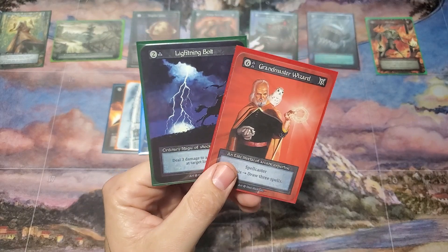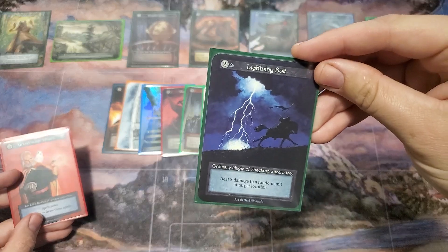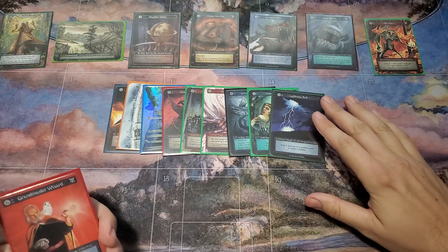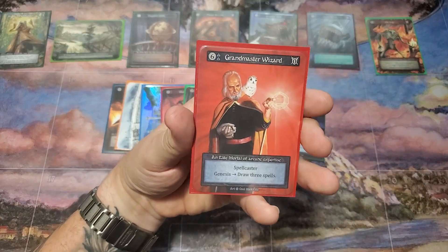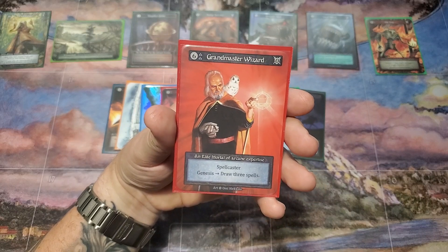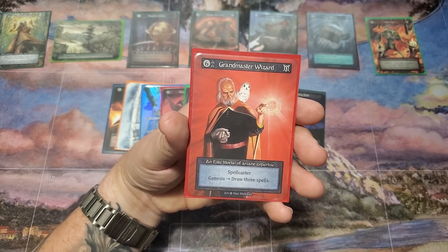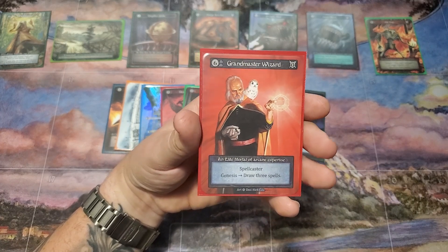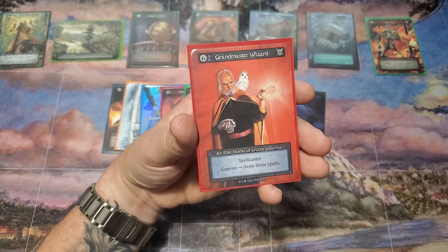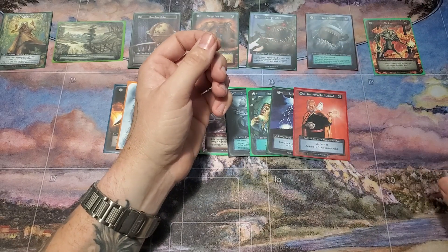For air: Grandmaster Wizard and Lightning Bolt. Lightning Bolt is very straightforward — just a good burn card for two costs. If you're playing air, you're playing Lightning Bolts, and you're more than likely playing Grandmaster Wizard as well. I didn't think Grandmaster Wizard was that great at first — I thought six was way too much for zero power. Turns out drawing three spells is a lot. Essentially it says draw a new hand, since you start the game with three spells. Being able to cast this multiple times off of Deathspeaker is very, very good.